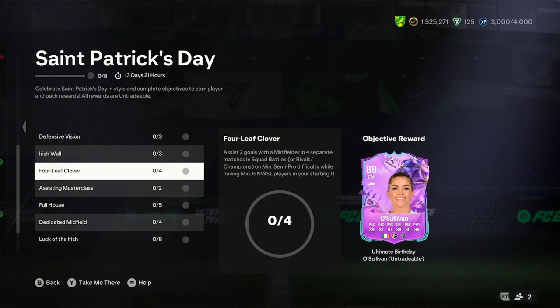Okay, hello, it's Adele. I'll be doing a player analysis on the new O'Sullivan Ultimate Birthday card. This is part of the same patch as the objective. All you need to do to get this is assist two goals from midfielder in four separate games whilst having six NWSL players in your starting XI.